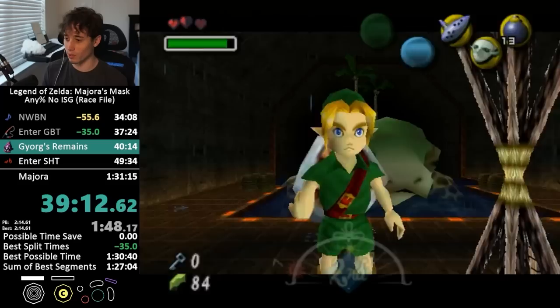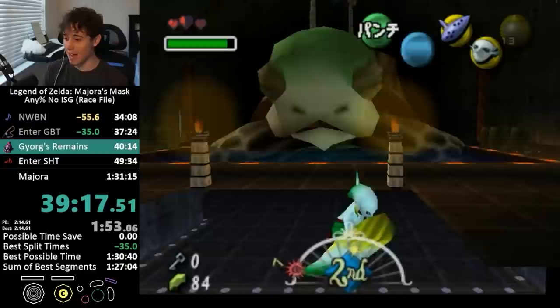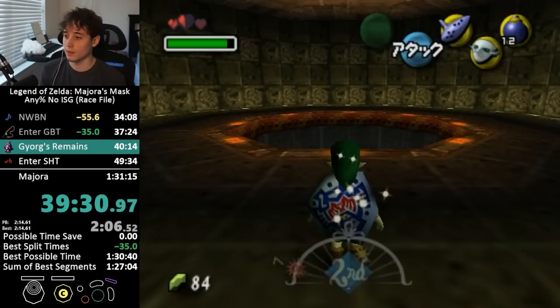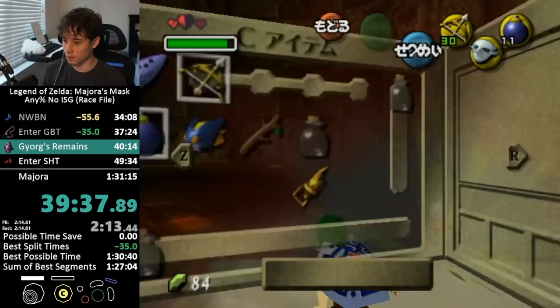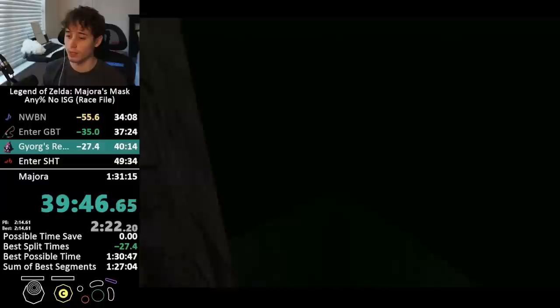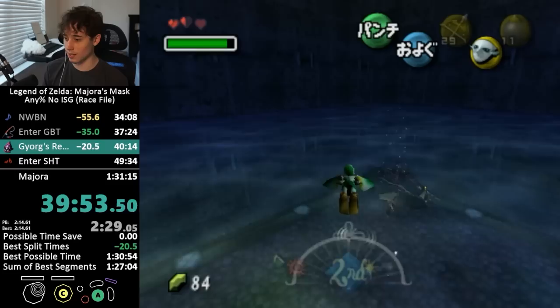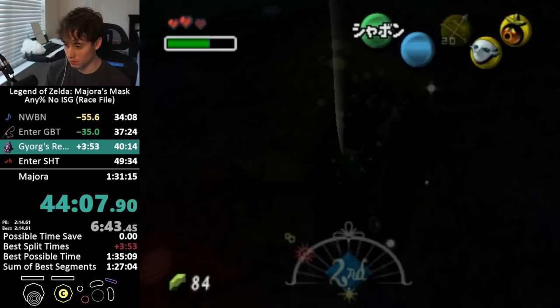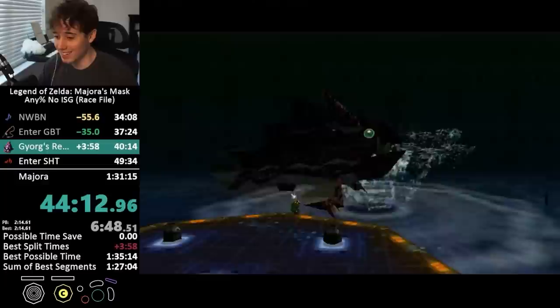Well, that was pretty scuffed. This is the boss fight that's actually really interesting in this run. If you've ever watched NMG 100%, they do a cutscene dive with GFS to kill Gyorg and skip the second phase. Since we have Deku sword, we can do something kind of similar, but also kind of not similar at all. You can jump slash him underwater and then he just dies instantly in one hit.